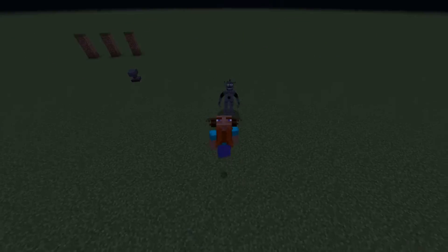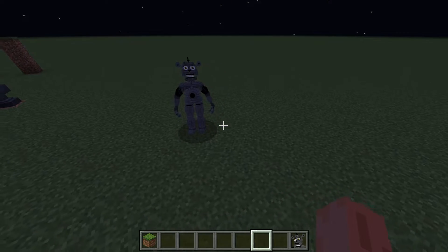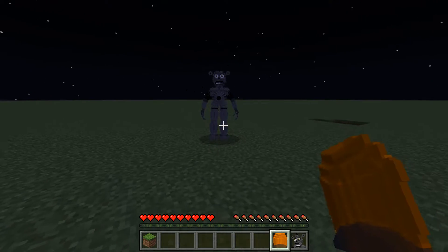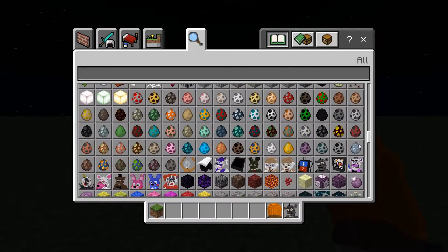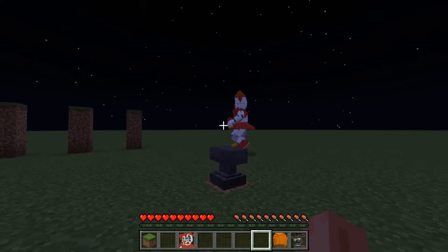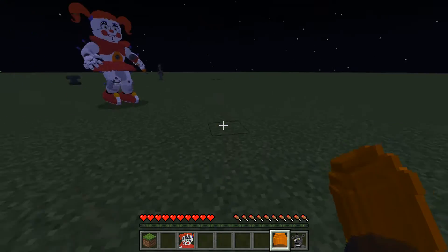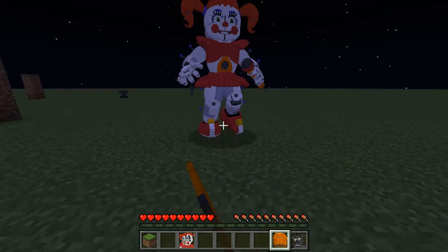If you want to check out old jumpscares, I already made a video about it — I won't show it in this video. We also have this flash beacon, let's test it and see what it does to animatronics. It freezes them — you can't move! Let's also test it on Circus Baby. By the way, Circus Baby is so damn slow, you can easily kill her.